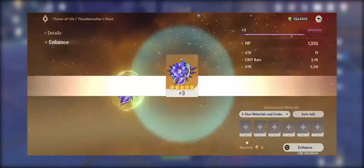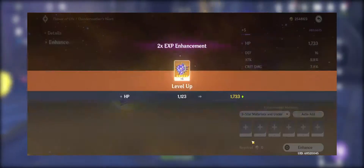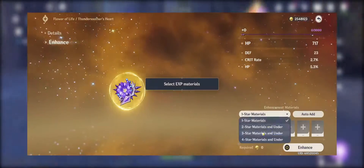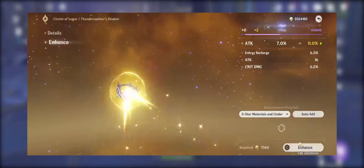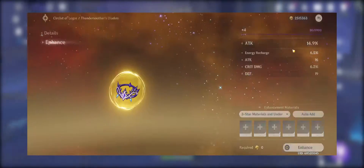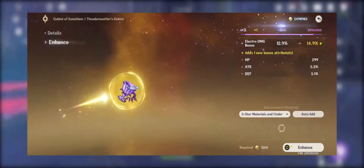The thing that nobody talks about is that the increase of your substats is randomized — it's not anything you can control. Everything is left up to RNGesus. After upgrading countless artifacts, I have a pretty good grasp on what's a good roll and what's a bad roll. Check these out.